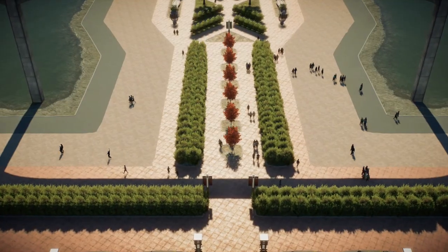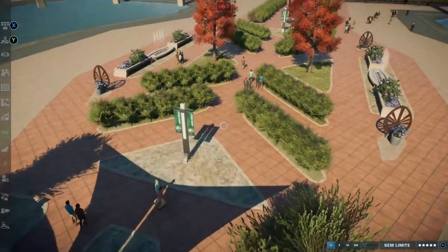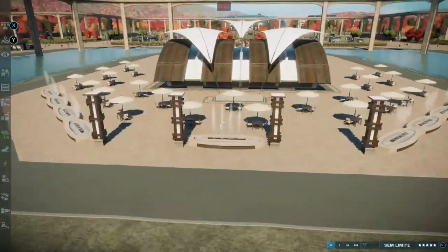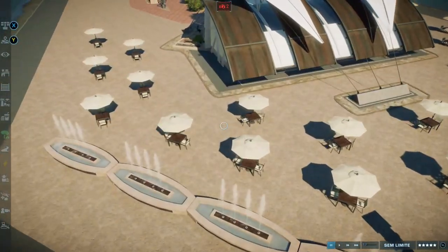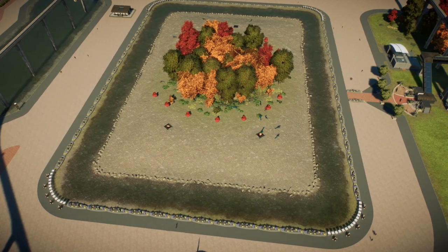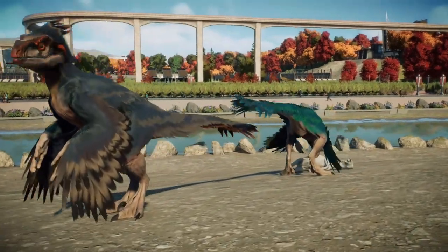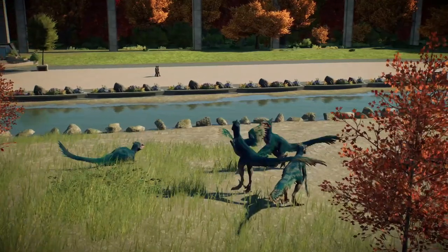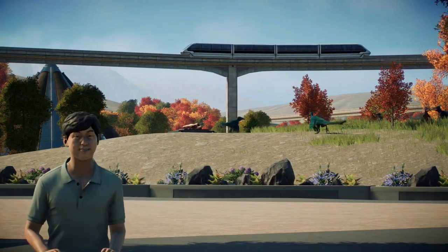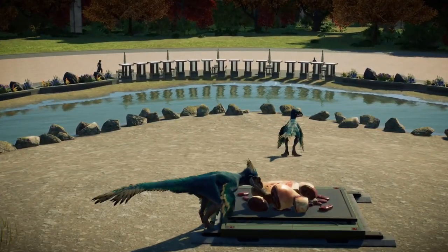O resultado da entrada foi esse. O que eu mais utilizei nesse parque foram essas plantas para poder fazer essa espécie de murinho. Aqui vocês podem ver que eu utilizei muitos itens: coloquei placas, essas jardineiras, fontes. Aqui atrás da entrada, eu coloquei mais itens de decoração e esse local para o pessoal sentar. No lado esquerdo e direito da entrada, nós temos os recintos dos piroraptors. A coloração do piroraptor realmente lembra alguns pássaros tropicais, então eu fiz esse recinto inspirado na nossa querida Arara Azul. A diferença é que se essa Arara Azul aqui fugir, os visitantes com certeza não vão gostar.